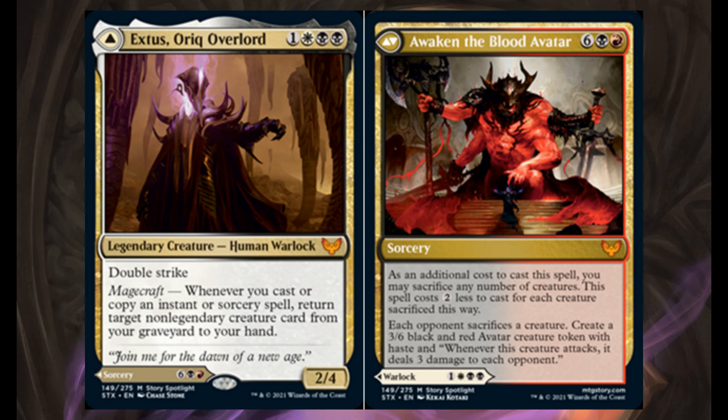Extus, Oriq Overlord — for 1, 1 white, and 2 black. It's a 2/4 legendary creature. Has double strike and Magecraft, which means that whenever you cast or copy an instant or sorcery spell, you return target non-legendary creature card from your graveyard to your hand. This is one of those modal double-faced mythic cards.